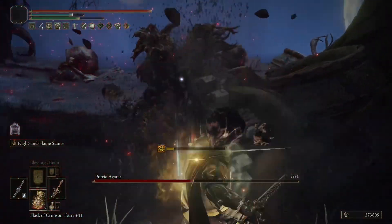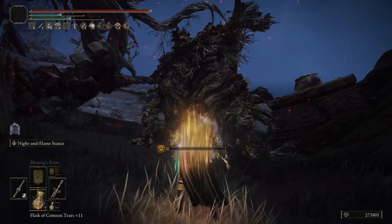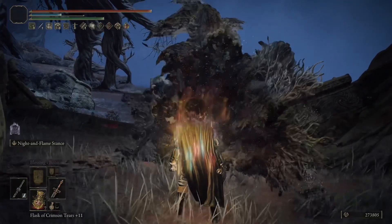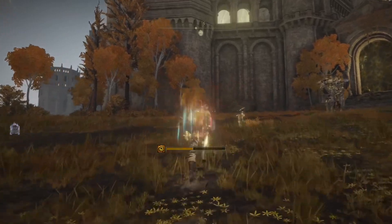Radahn went down after just two or three tries with the Sword of Night and Flame on max scaling — not too bad. The fire damage is really good for tree avatars; it can definitely destroy them rather quickly. It works extremely well against them and I would definitely recommend it.